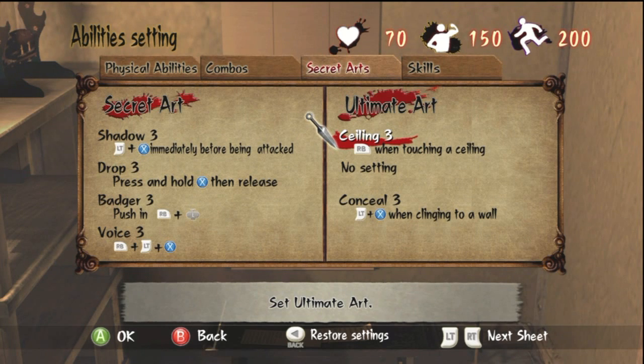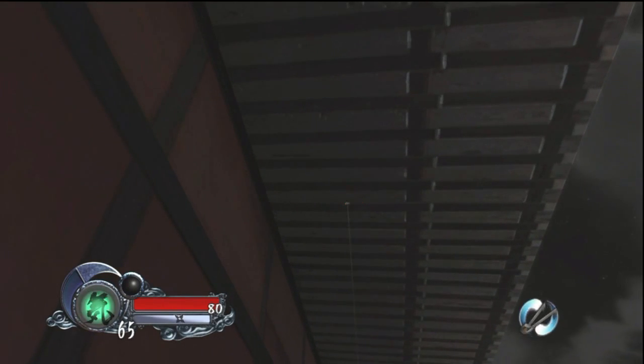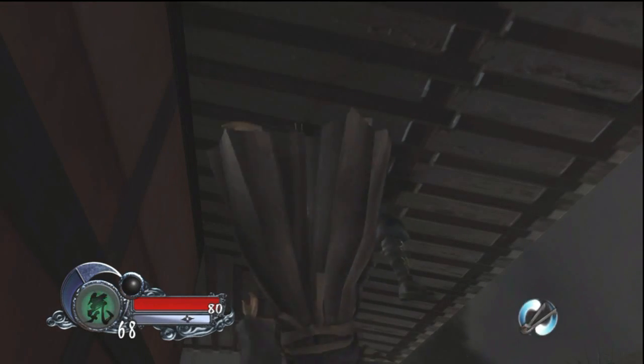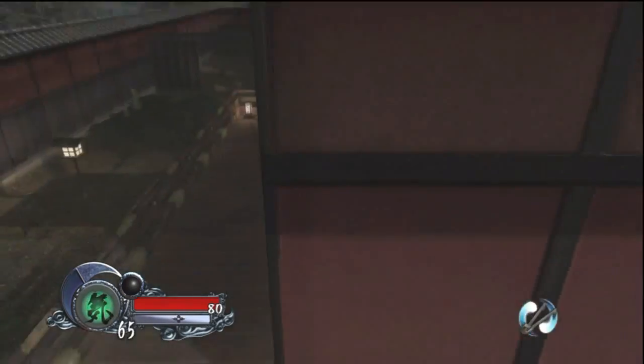Ceiling is one of my favorites — it allows you to stick to the ceiling for a long amount of time, and you can still look around and move slowly while holding on. You also have access to a stealth kill only available from the ceiling. There are two ways to do it: use the grappling hook to cling on and hold the right bumper as you reach the ceiling, or hang from a ledge on a rooftop and hold the right bumper — your character will latch underneath and hold on. From there, you can look around, move slowly, and do that cool stealth kill.